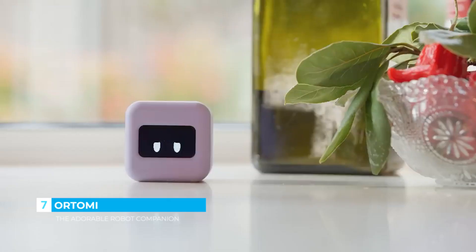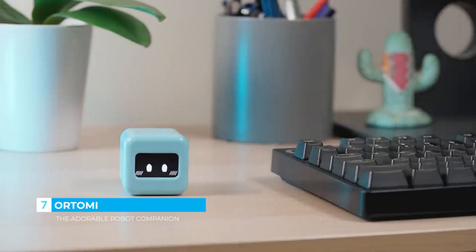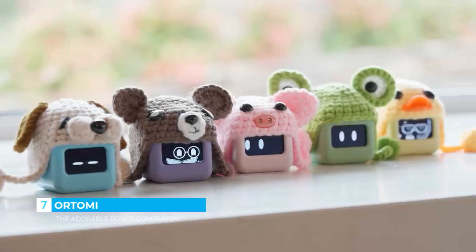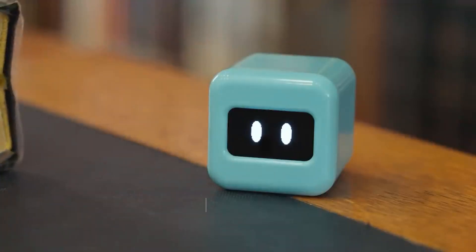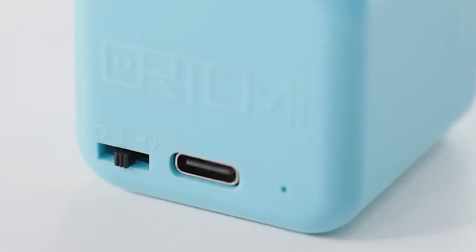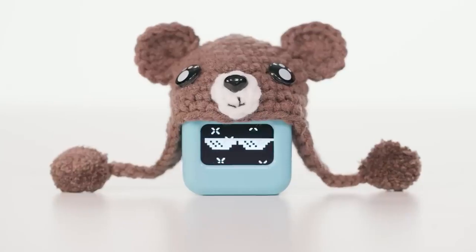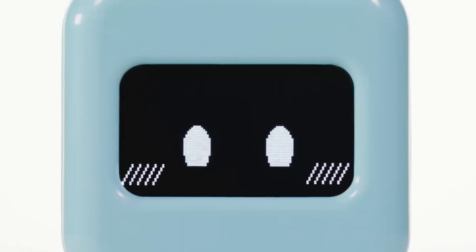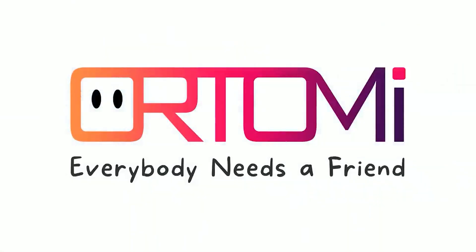Good days and bad days — thankfully, a little bit of company makes a big difference. Every Ortomi is unique. Choose a color, give them a name, and make them your own. With a 20-hour battery life, you can take them with you wherever you go. They even have a silent mode when you need them to be extra quiet. While they're simple little robots, they're just one step in our mission to bring companionship to people who need it. Support us on Kickstarter and adopt your own Ortomi today. Ortomi — everybody needs a friend.